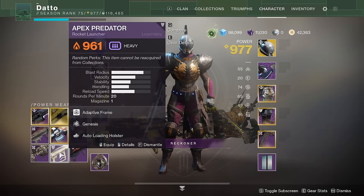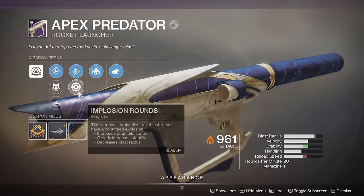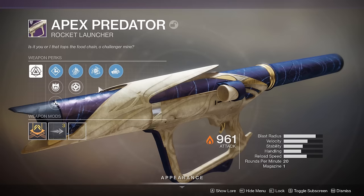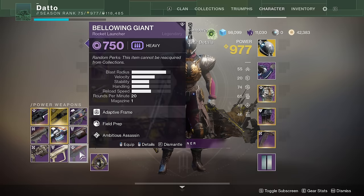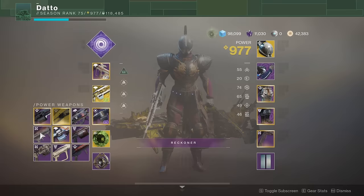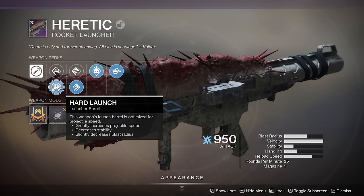Rocket launchers haven't had much notoriety since their cluster bomb nerf. They're slow, they're tough to use on moving targets for single target damage, but their AOE damage is really strong. However, strong AOE damage tends to be fancy talk for massive overkill. For rocket launchers, I say get what you like. I kinda like Genesis and Ambitious Assassin for rockets for the instant reloads. Autoloading Holster is good too. Even Field Prep if you remember to crouch, though it's also good for reserves. For blast radius, we want big if it's for killing big groups of adds, small if it's for boss damage. Impact Casing, even though it's a stability boost, gives us more damage on direct impacts, which we like.